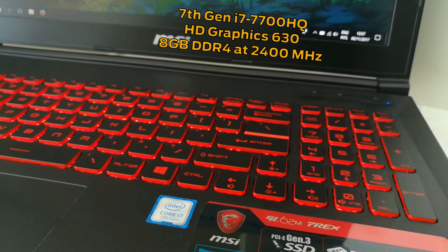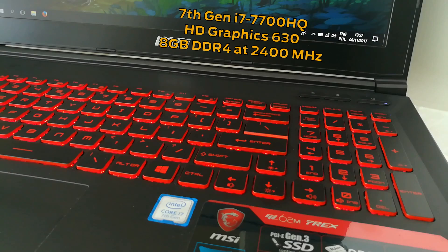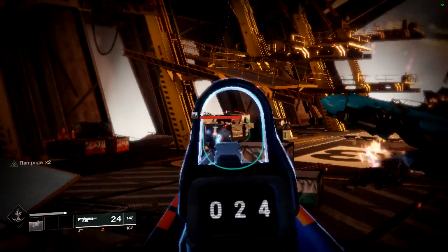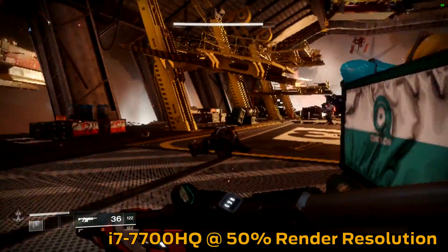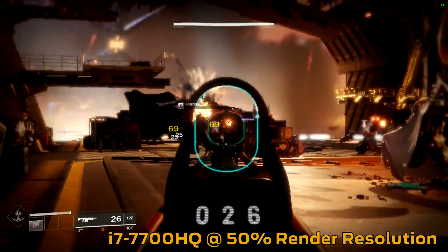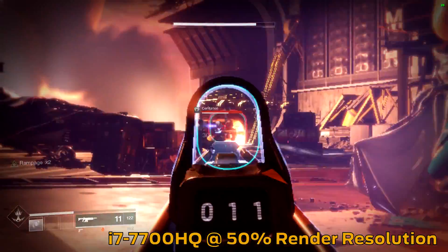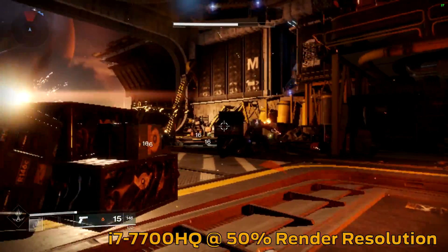Finally, the 7th generation i7-7700HQ with Intel HD 630 and 8GB of DDR4 RAM at 2400MHz. This is the most high-end of the bunch — an HQ model with a higher TDP often found in more expensive laptops. With this I was able to raise the resolution to 50%, experiencing only very brief dips from our 30 FPS target. The difference from 40% to 50% is less pronounced and the best place to notice it is the visibility of enemies farther away.